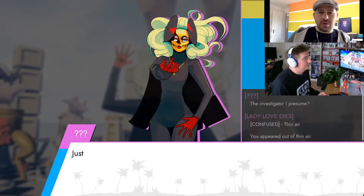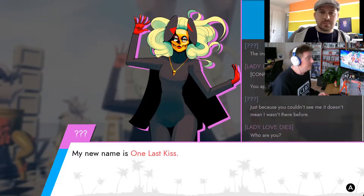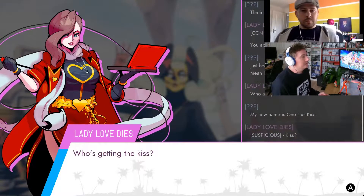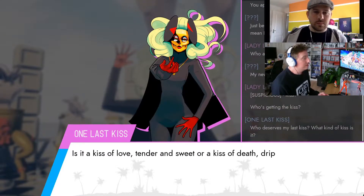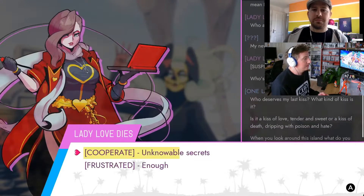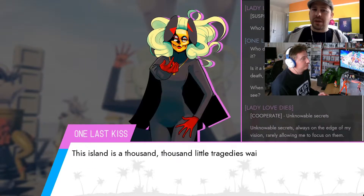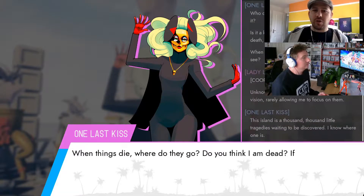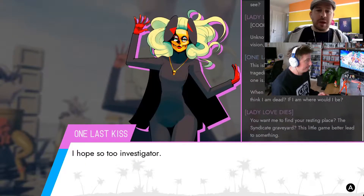Here is someone we weren't expecting to meet. This is One Last Kiss, and she has suddenly appeared and wants to play a game. Speaking of playing games, the choices you are making are significant — the dialogue options where you choose how to respond do matter and can change the course of some investigations.